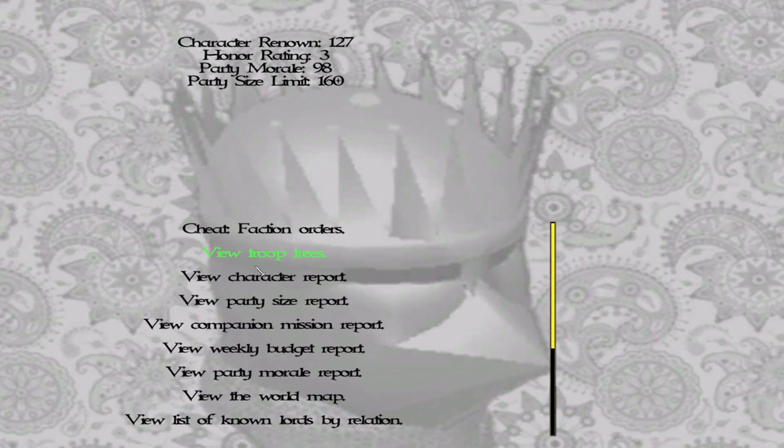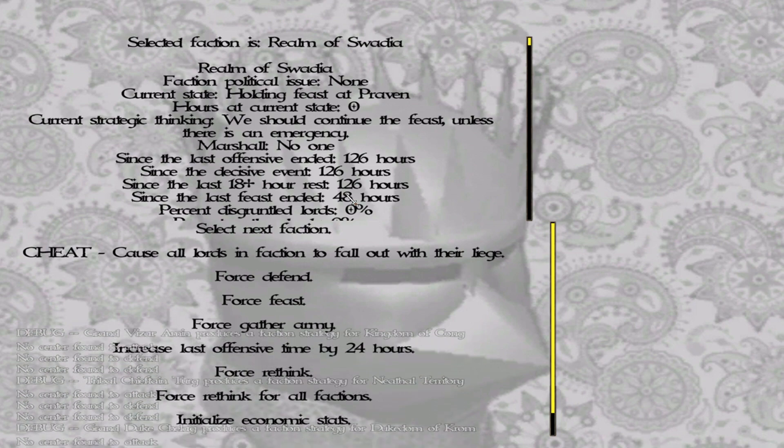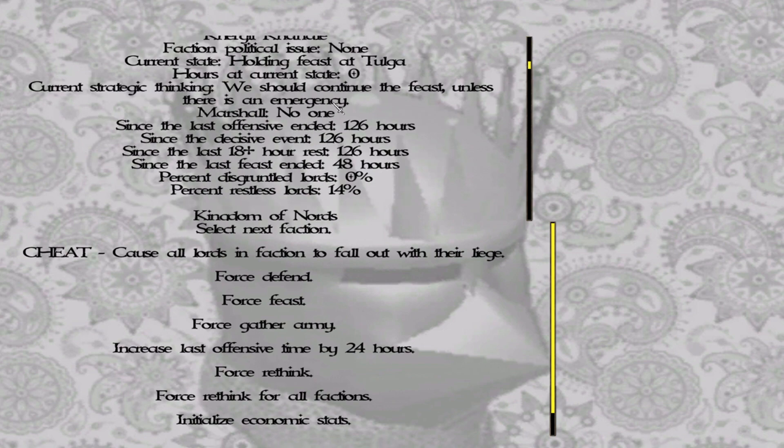If we go into Reports — and I hope that each mod or even native has this faction orders menu — what I want you to do first is to force them to feast. Once they go on feasting, as you can see, realm of Swedia, current strategic thinking: we should continue to feast unless there is an emergency. And you can see here it says marshal: no one, marshal: no one, marshal: no one.